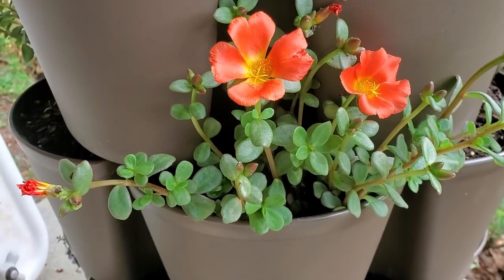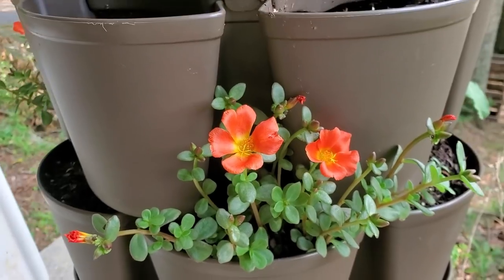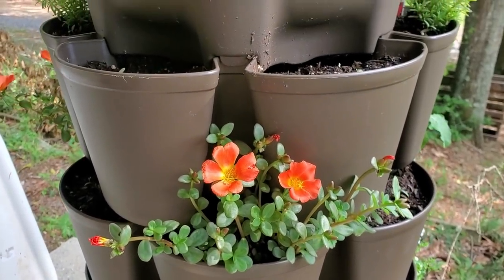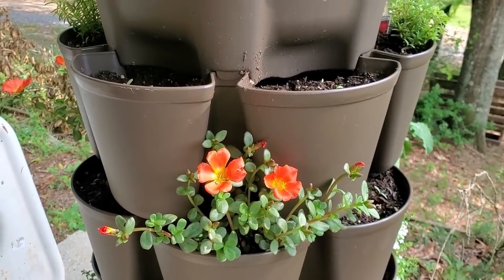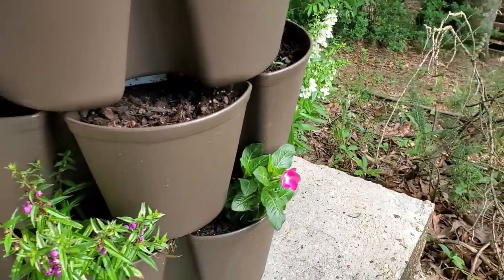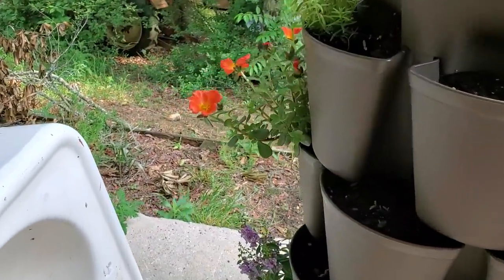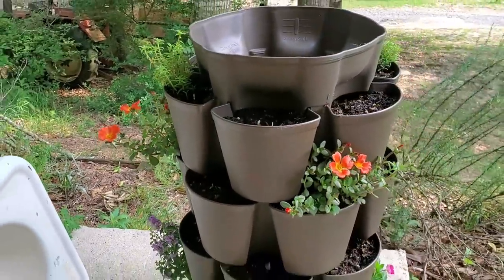If you're looking for a green stalk, check out the link in the description below — they're running a sale this week. With my discount code you get them for $99 for the large five-tier green stalk. Check out some flowers too. I'm just anxious to see how the flowers do, and we'll talk to you guys later from Crazy Days.